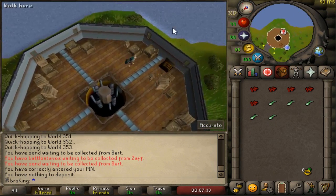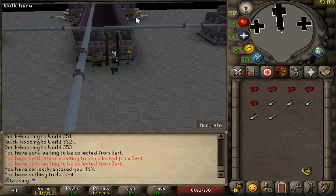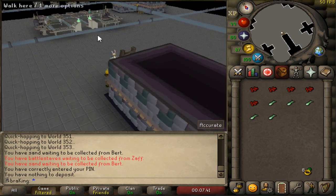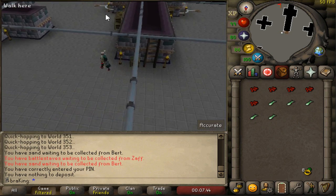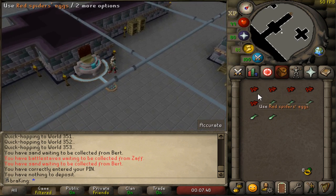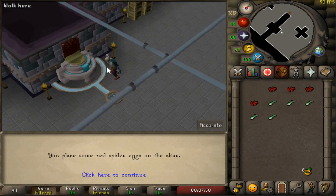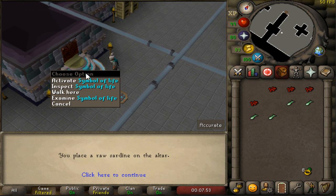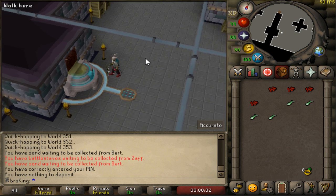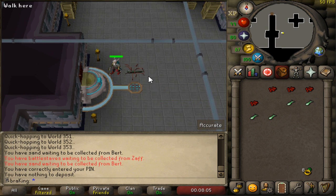Go in here and climb down the trapdoor. As you can see there are altars — these symbols of life. The fastest way is to just run south; you can go to either side. Then you use a red spider's egg and a raw sardine together and activate it — it's only left-click. Then you have your materials ready. It does pop up a confirmation every time, just click to continue, and the spidine will spawn.